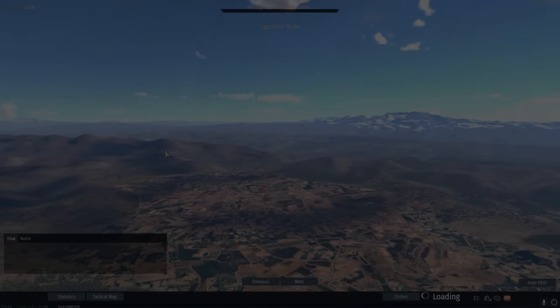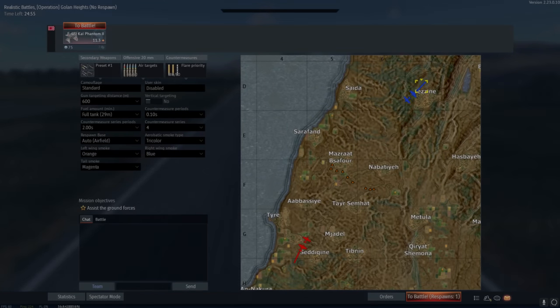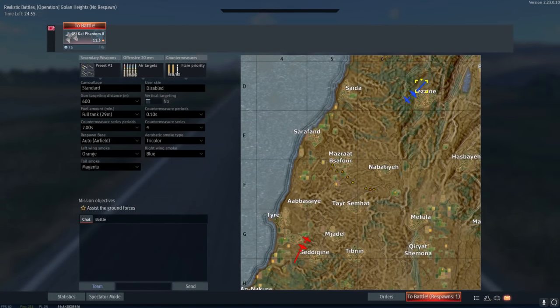G'day ladies and gents and welcome back to War Thunder and welcome to the Apex Predators live server. This is the F4-EJ Kai and today we will be having a look at it and its new weapons. It's also had a slightly reworked flight model and a slightly reworked radar.